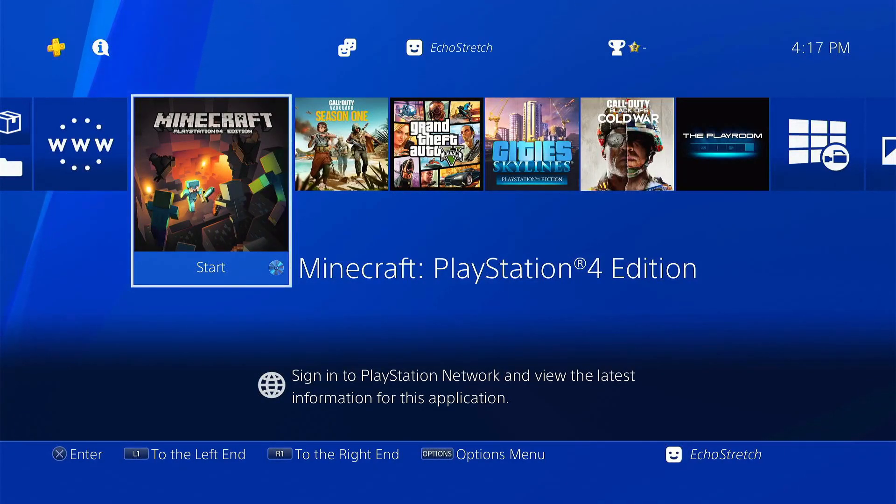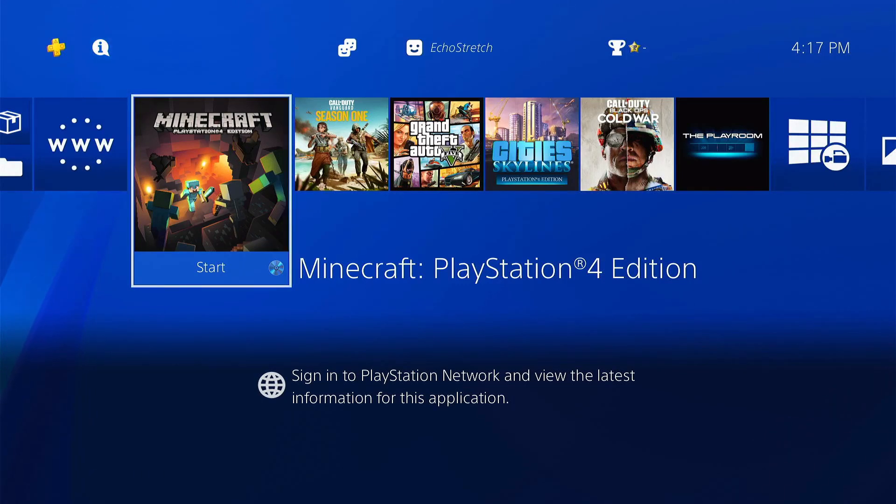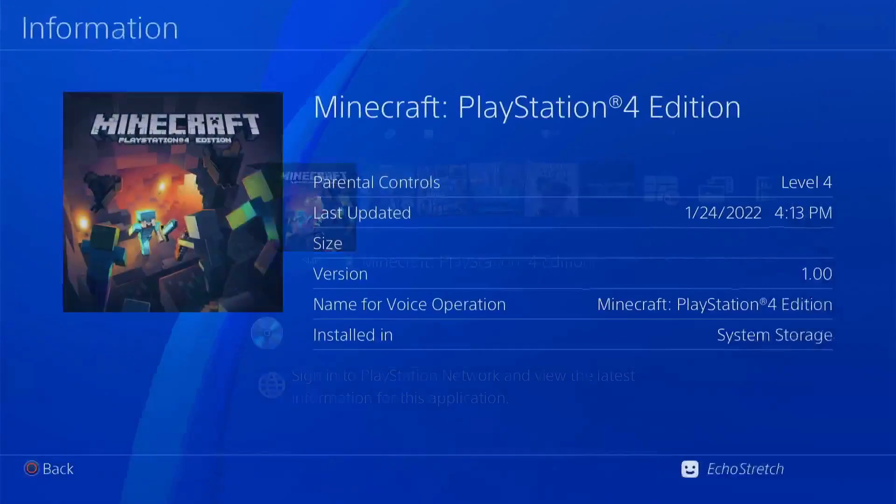Hello and welcome back to the channel. It's Echo Stretch. In this video we're going to create an easy guide on how to back up your game and be able to play it without having the disc inserted. So let's go ahead and just jump right into it. I already went ahead with the jailbreak and as for the game we're going to be using Minecraft. It is a small game so it should be pretty quick here.